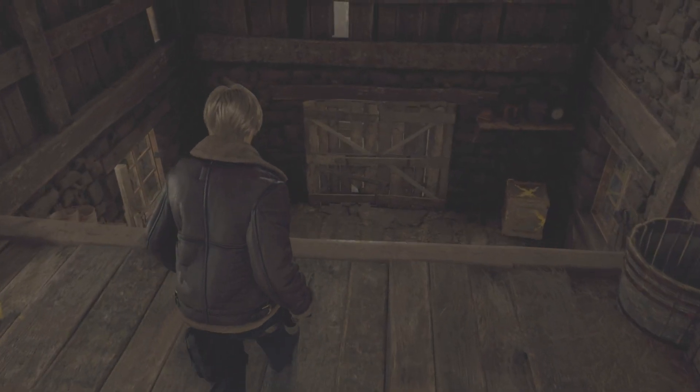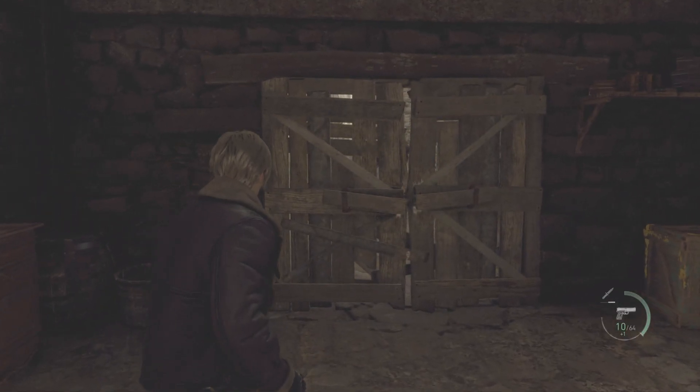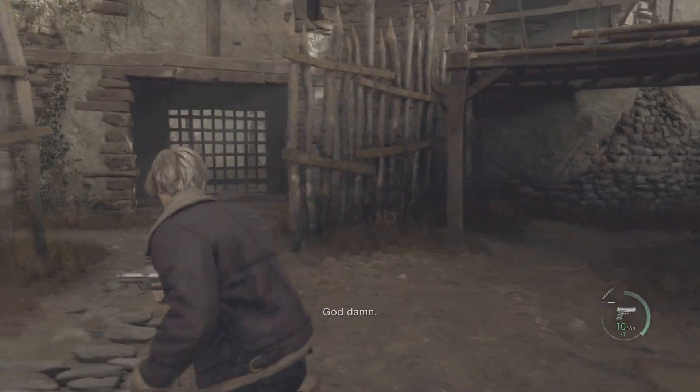The moment that you entered the barn, the Bullhead is triggered and in a second he will smash the door with his hammer. Now just run past him. That's it, it's very easy.